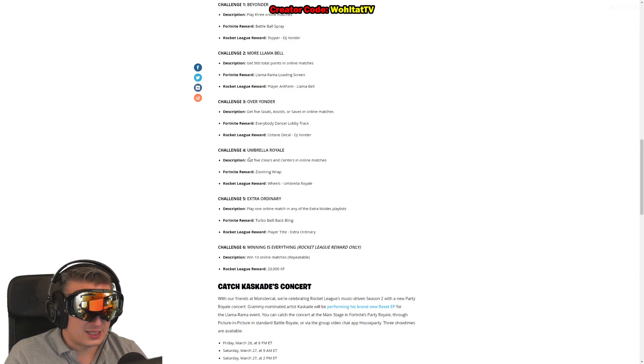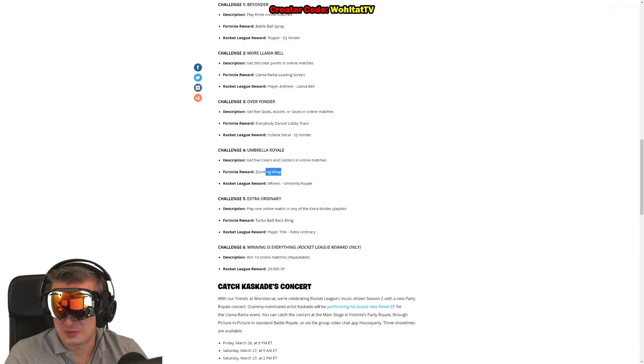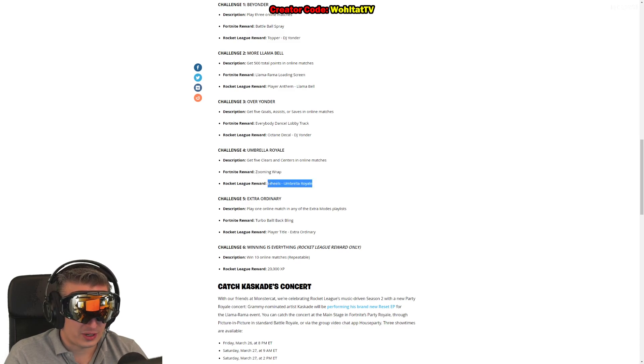Challenge number four: get five clears. A clear is basically saving a goal - you can actually play against a friend who's equally bad and just score goals and try to clear stuff. Playing with a friend is probably the easiest way to do this. In Fortnite you get a wrap, and in Rocket League we get wheels.